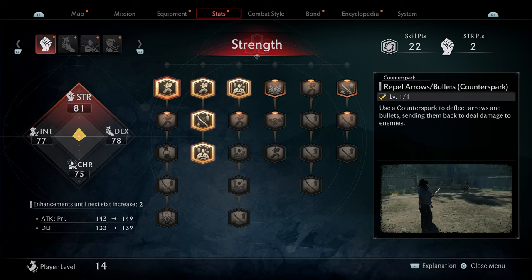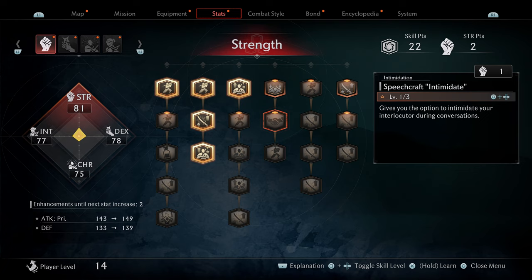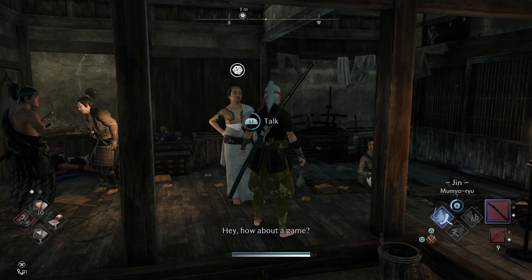In order to get this trophy, you need to purchase speechcraft intimidate in the strength tree. It does require one strength point to unlock it, and you are definitely going to need that in order to catch cheaters. Once you've purchased that, go ahead and talk to this guy and hit play.